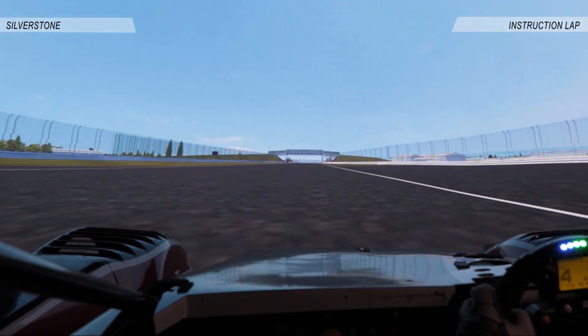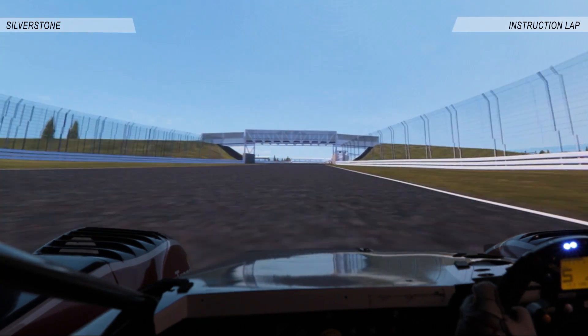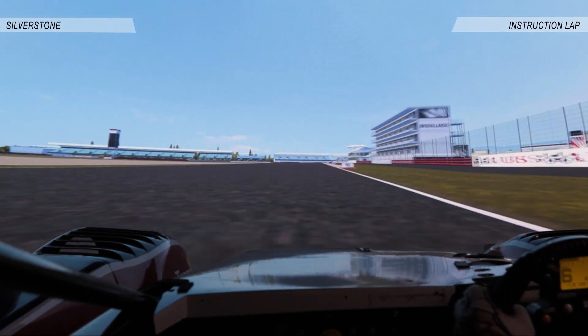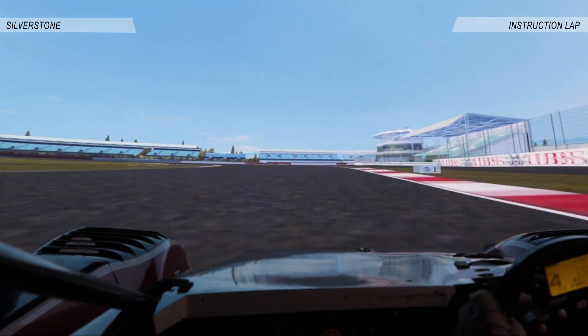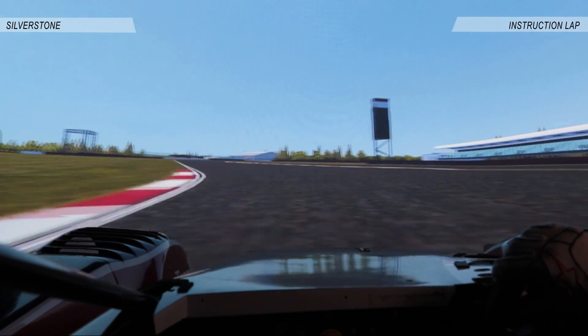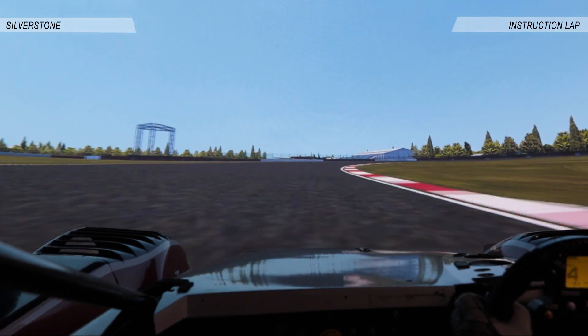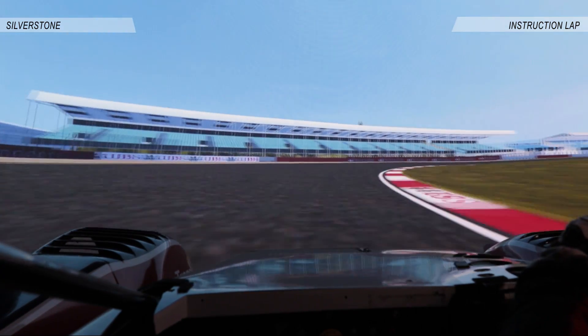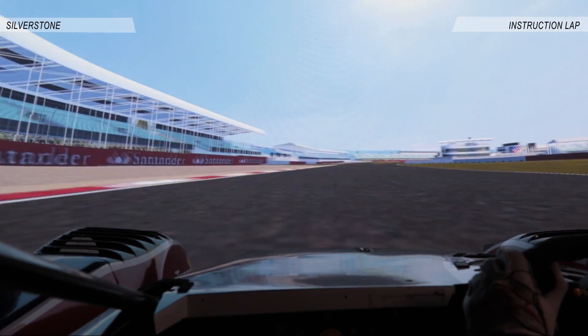Straight down to Brooklands. We're coming here fast, start to brake at the beginning of the kerb, brake heavy and roll in on the brake, aiming for the second pole on the left. Balance the throttle, then squeeze the power on into Luffield 1, down a gear, roll the nose in, balance the throttle all the way around the corner and then squeeze the power on as you see a nice exit for yourself.